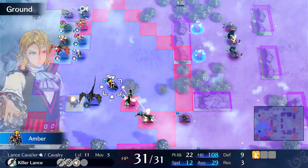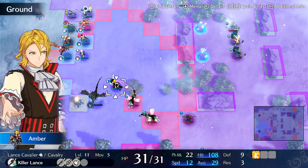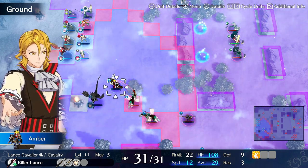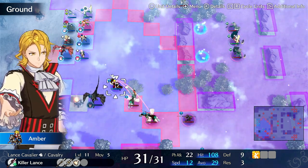So you can use basic positioning and understanding of how the skill works — how his passive works — to increase his hit rates. He's also really good at shooting down or hitting isolated opponents. He would be really good on Warrior, but we'll get into that pretty soon.